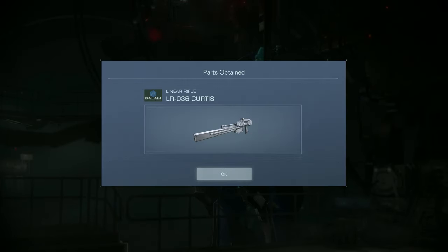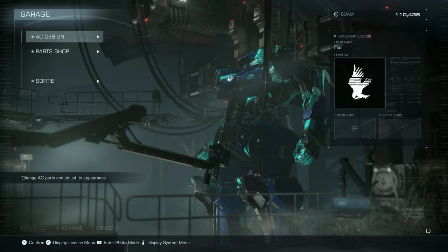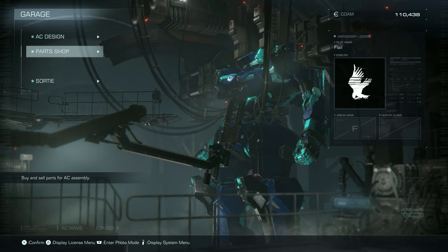Yeah, apparently boosting into melee does a lot more damage. I had some people in my comments for the first video reminding me of that. Linear rifle - I'm assuming that's what I was using rather than the burst rifle. That makes sense since it wasn't burst firing, it was just charging. I'm going to stick with the bazooka for now.